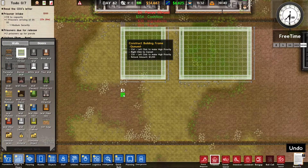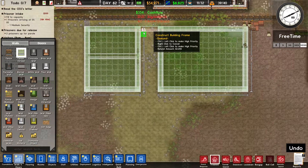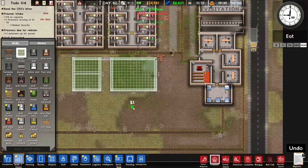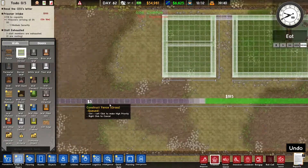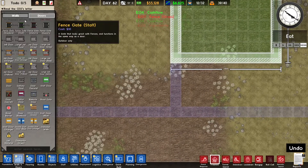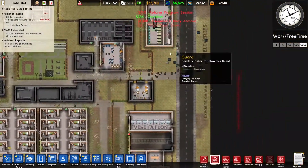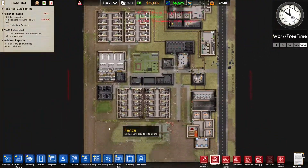We're also going to maybe build a fence here and fence this area in. I'll build one more fence there, then make this a staff door. We're going to make this a staff area, maybe build a second kennel and a little staff room over there.